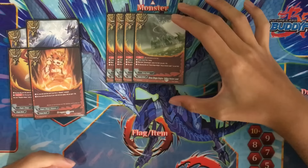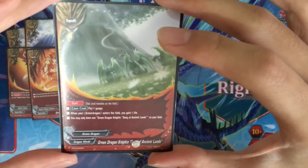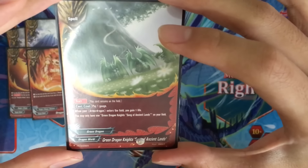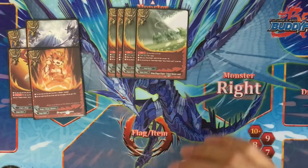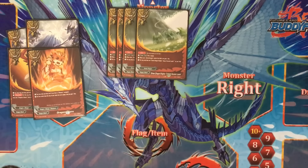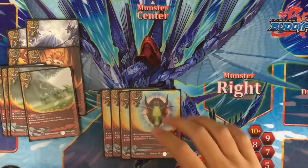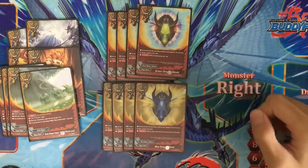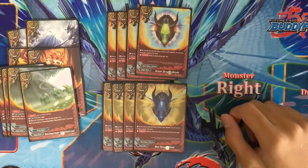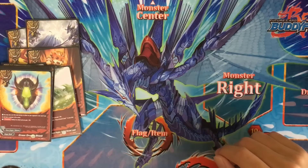Next: 4 copies of Green Dragonite, Song of Ancient Lands — set spell. Pay 1 gauge, when your armor dragon enters the field, you gain 1 life. You may only have 1 of this card on your field. Otherwise it would be too OP — you set 4 of these and call monsters, gaining 4 life, and your opponent will never get you down. For balance reasons, you can only use 1 on your field at the same time.